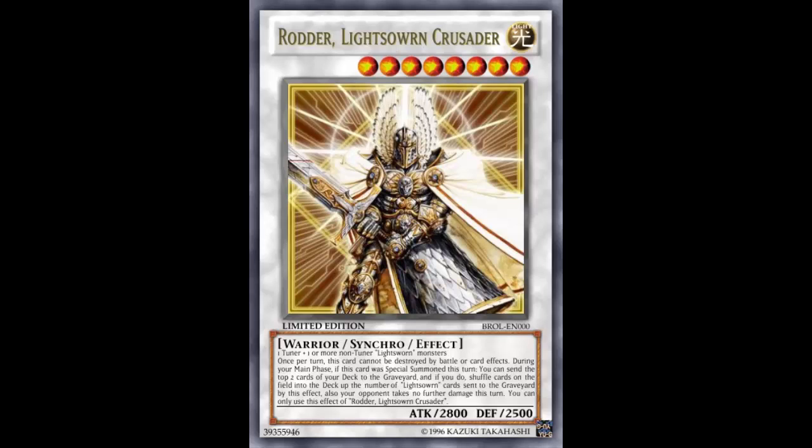You'd use something like Raiden plus another level 4 Lightsworn like Lila, or Jain if you're running her, or Felis and Wolf. There's a nice handful of level 4 Lightsworn monsters — both tuner and non-tuner — you can combine into this. It doesn't have to be just Lumina plus Raiden to make Michael. With this card you'd have other possibilities for access. Lightsworn do run some level 8 synchros but they don't have their own theme-specific ones.